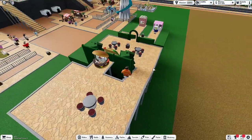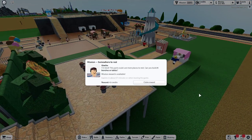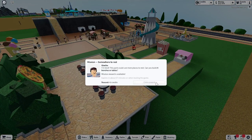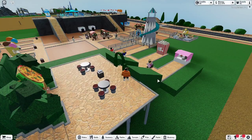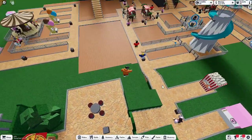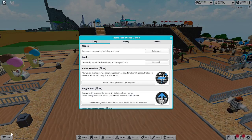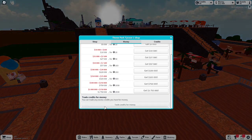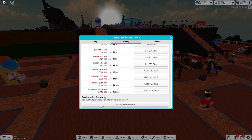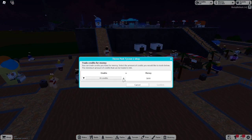So mission and reward available. Did I get the mission reward? Oh, right here. You have completed this mission and the reward is 40 credits. So I don't know what credits do for us exactly. You can trade any excess credits you have for money. Oh my goodness — that could be really helpful, to be honest.